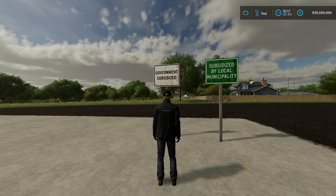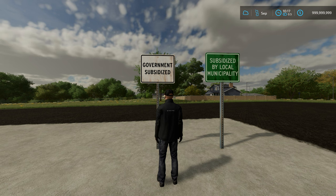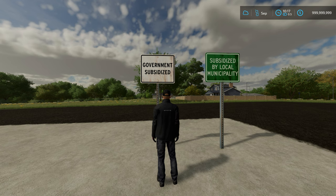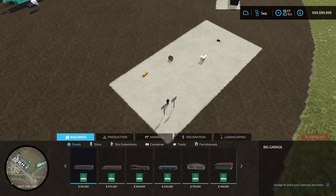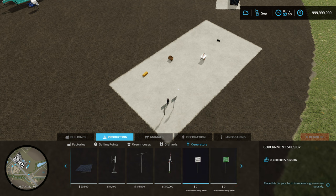What video of unreal mods would be complete without mentioning the government subsidiary mods? All you have to do is put this sign down anywhere on the map and it gives you crazy income. For the government version you get $8,400,000 a month per sign. So if you just want to make crazy money on console and mess around with every vehicle, put down six of these and sleep to the next month. If you want to play a little less ridiculous, you can do the municipal version, which just kind of offsets the costs of certain things.